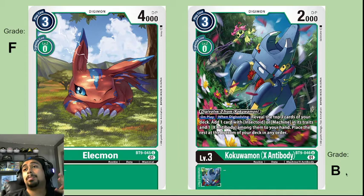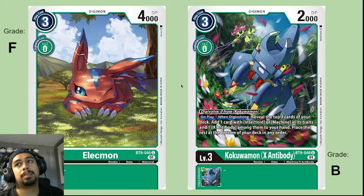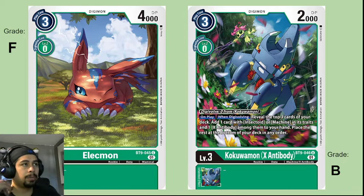Kokuamon is going to receive a B — it's a pretty solid card. It is an X-Antibody version that digivolves from a regular Kokuamon, and if you digivolve it on top of a regular Kokuamon, you reveal the top three cards from your deck and add a card with Insectoid in its traits and one X-Antibody option among them to your hand, placing the rest at the bottom of your deck in any order. It's a searcher that also provides more sources for your Digimon.